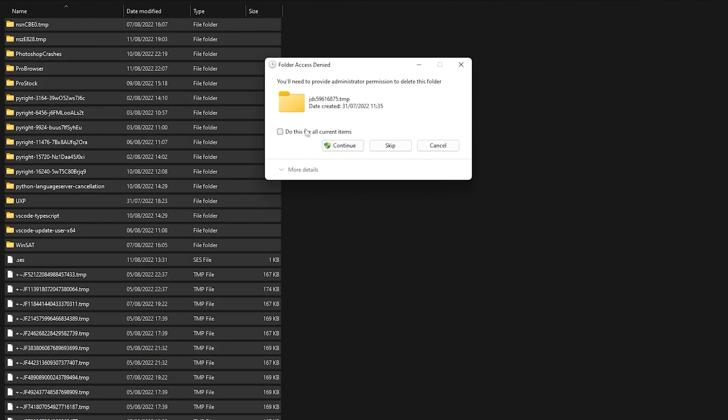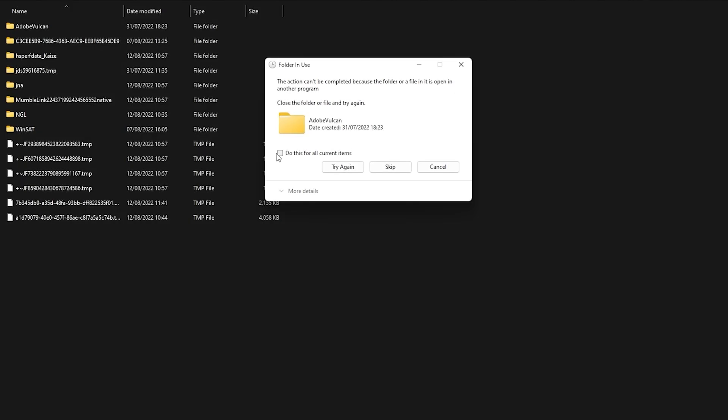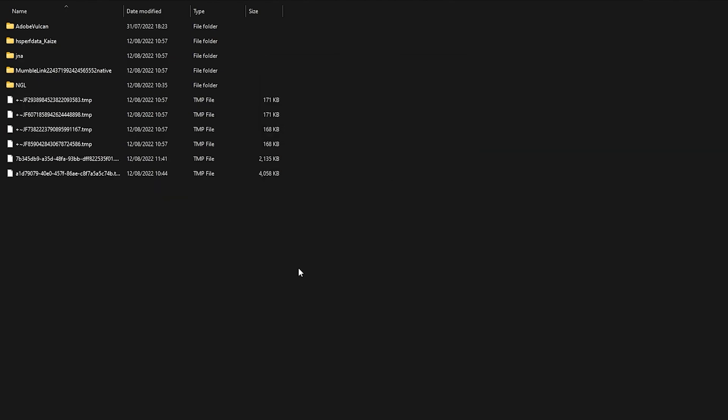Select 'Do this for all current items' and press Continue. For the next prompt, select 'Do this for all current items' and press Skip. Doing this will optimize your Minecraft a little bit. You should do this every week, or every day before you play if you want.